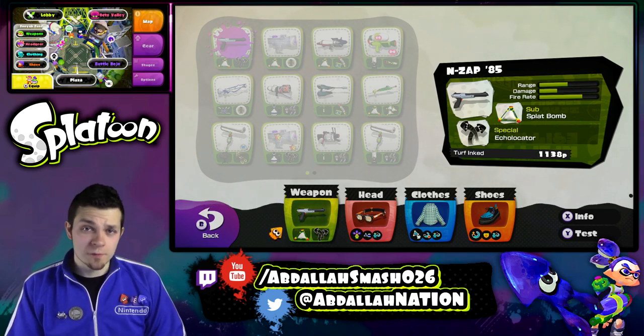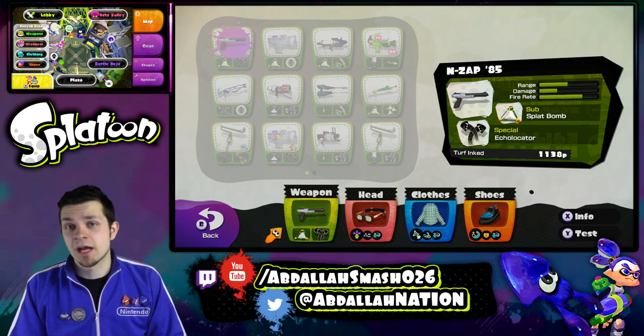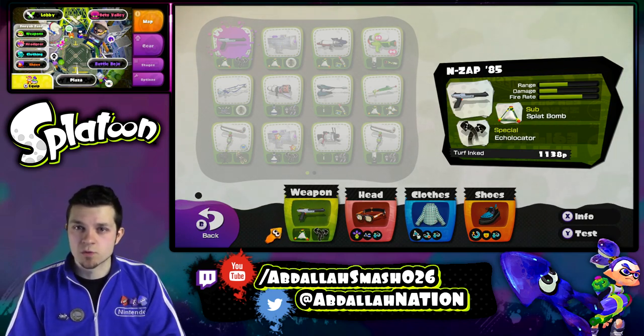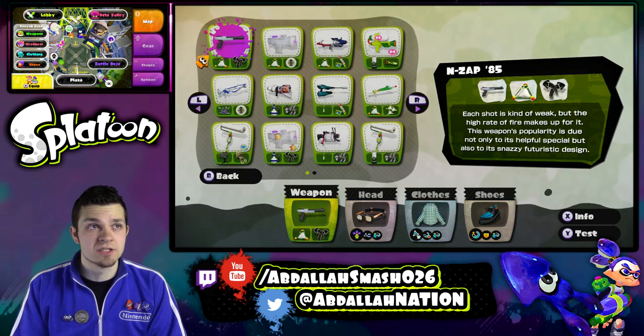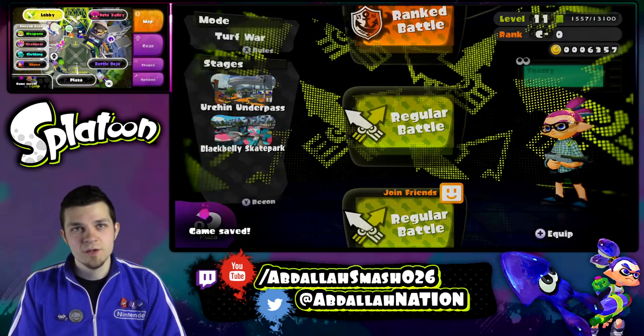The sub-weapon is a splat bomb, and we're already familiar with tossing grenades to put pressure on people. The special is the echolocator, which you can use to see where everyone's at — which is a very good thing. Without further ado, let's jump into this with the NZAP 85. It'll be very fun.